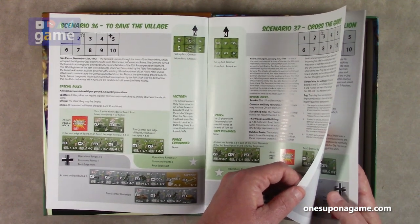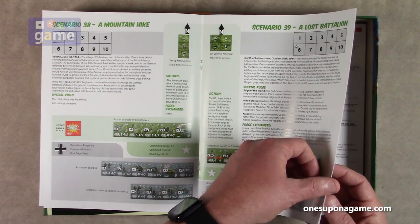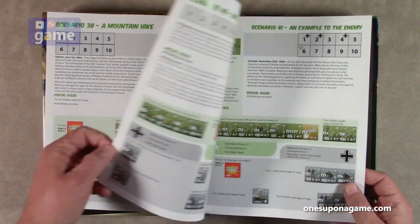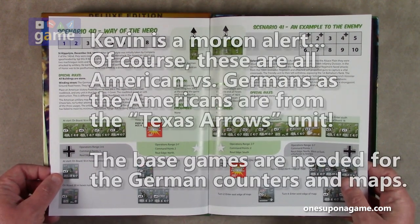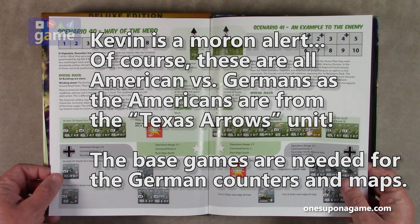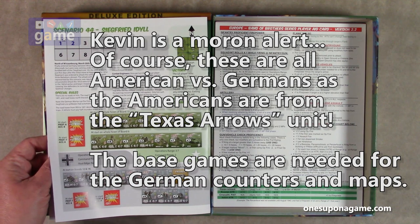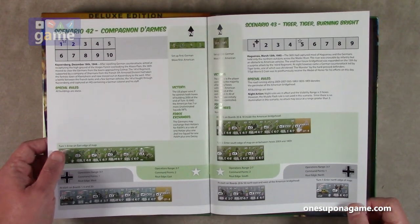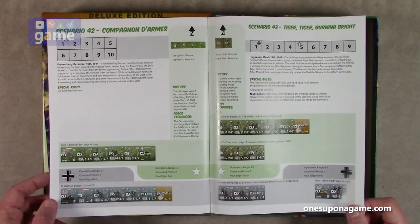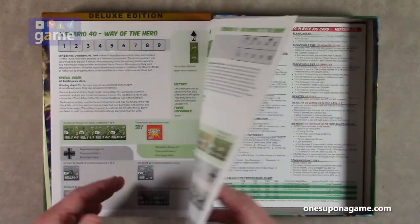It looks like Texas Arrows is going to be all Americans versus Germans. So you need Ghost Panzer because you need the maps and probably some of the German units that you wouldn't have had in the other game. You get 12 scenarios in total with this expansion.